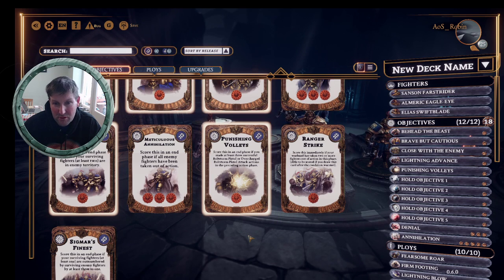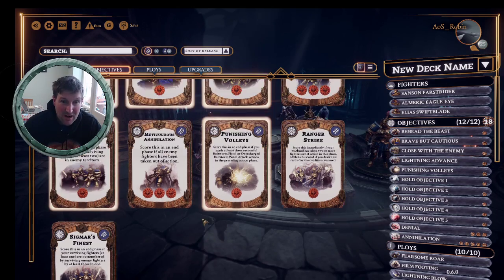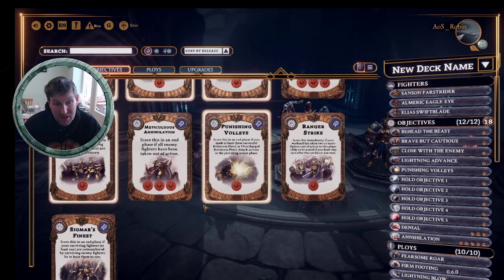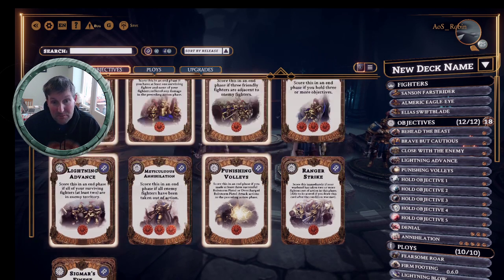'Ranger Strikes' scores immediately if your warband has taken two or more fighters out of action in the phase - it's a good card against a support guard where you can ping them to death from afar, but match-up dependent. 'Sigma's Finest' scores if your surviving fighters are outnumbered by enemy fighters at least three to one - possible but not strong. I think if you're playing Fastriders you're going to be looking for cards outside your faction-specific cards to put a deck together. If I do the playthrough, perhaps I'll record putting my deck together or at least go over the deck before I start.